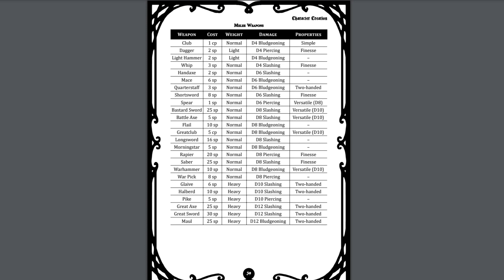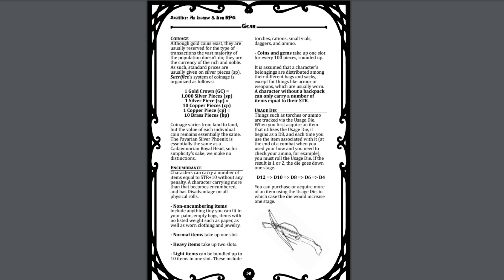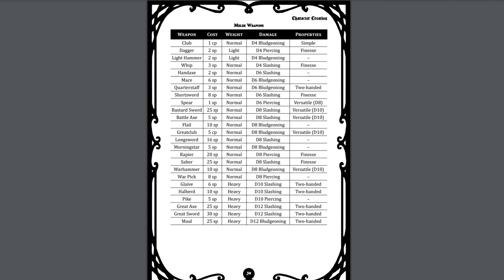There is a section on gear that follows. This details various coinage and its conversion rates — coins divided into gold crowns, silver pieces, copper pieces, and brass pieces. Most things are detailed in silver where other systems would use gold. There are basic encumbrance rules, which are somewhat abstracted for ease of use, as well as usage dice. Usage dice are generally a chain of dice rolled every time a potentially consumable item is used to see if there's any left, rather than keeping exact track. If you roll low, you step down to the next die, and after a d4 you run out. The melee weapon table follows with weapons listed by name, cost, weight, damage, and any special properties.